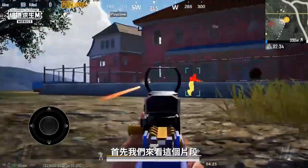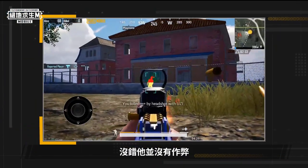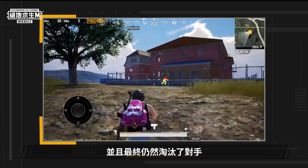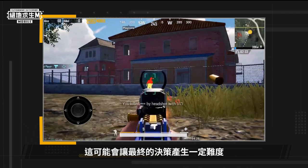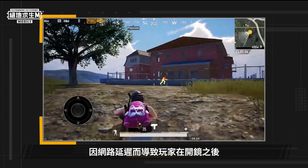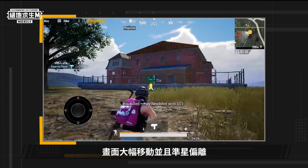First, let's watch this clip. It seems like the player is cheating, right? In reality, he isn't. In the clip, the player was able to defeat his opponent even though his character's crosshair was positioned at the top right of his opponent. This could hinder our final judgment of this player. However, the real reason behind the situation is a significant screen shift in crosshair displacement due to latency when the player enters scope mode.